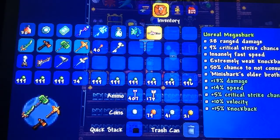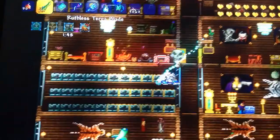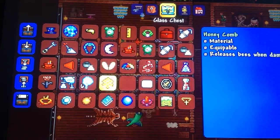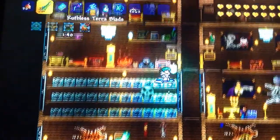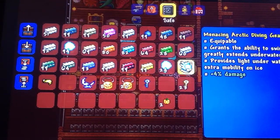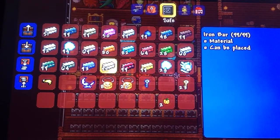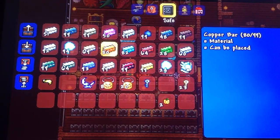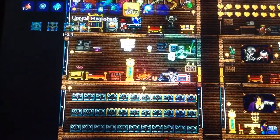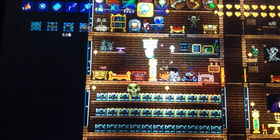So the first thing you want to do is find the item you want to duplicate. In my case, I'm just going to look at my chests. Let's say I want to duplicate my ectoplasm — as you can see here I only have 24. So I want to get another player, another controller in the game.